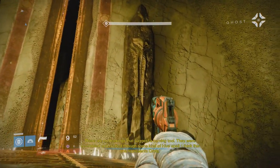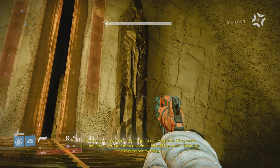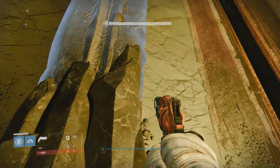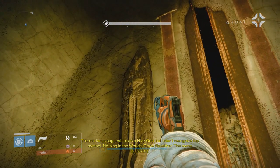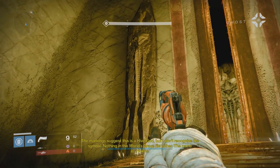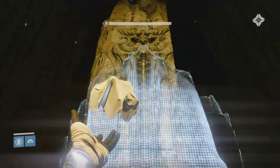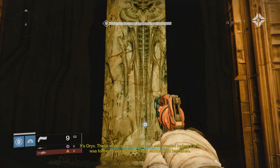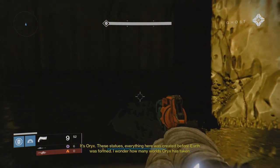There are no markings that suggest a carving tool — they were assembled and crafted through some kind of Hive spell. I think this one represents Crota. The marking suggests this is a Hive god, but I don't recognize the symbol. Nothing in the World's Grave file either. The name is Nokris. It's Oryx. These statues — everything here was created before Earth was formed. I wonder how many worlds Oryx has taken.